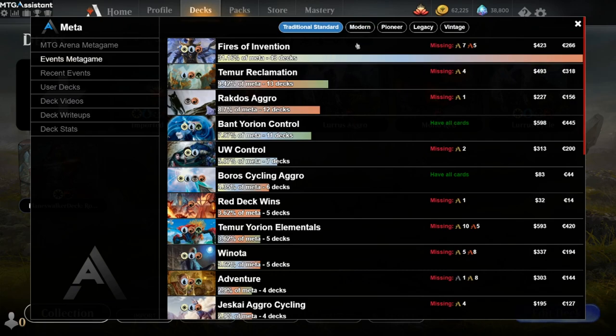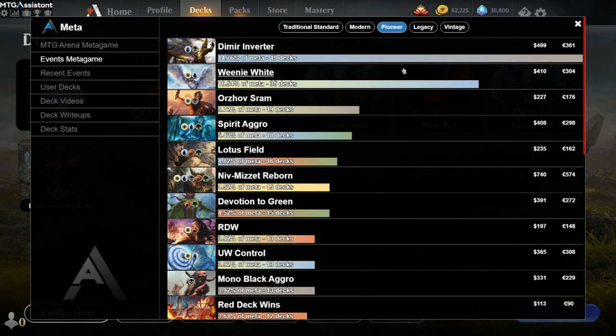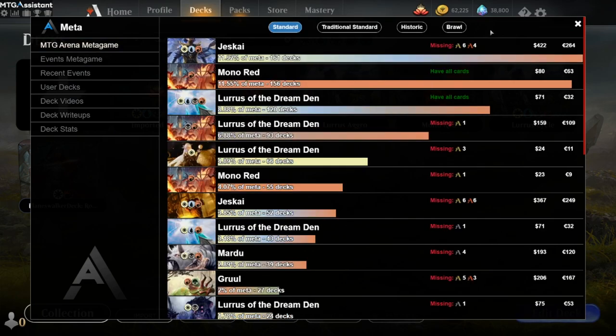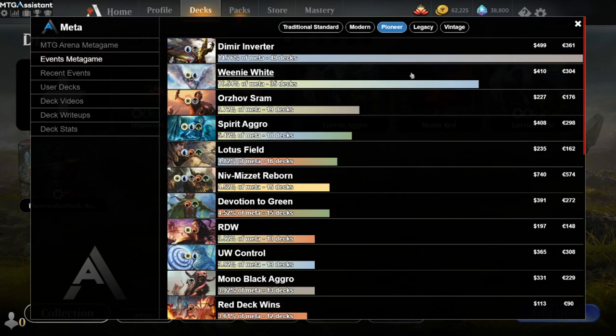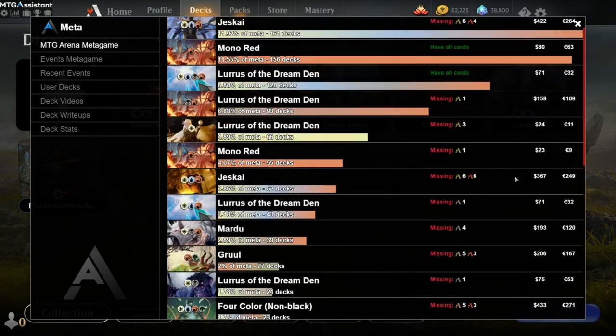For traditional standard, so with modern — there's no function for comparing yet, but when we get Pioneer in MTG Arena, we will add comparing for the tourney lists. We also have an MTG Arena meta game for Pioneer too. The difference is that the tourney lists are from tournament websites, while the MTG Assistant meta game picks all decks with high win rates over 30-plus games and events where you go 7-0, then compiles them into lists.